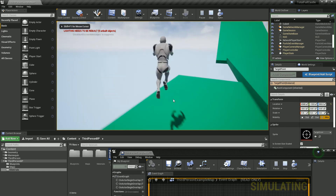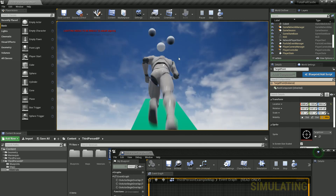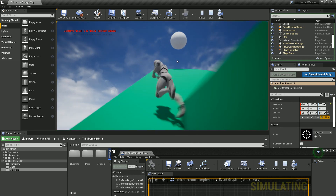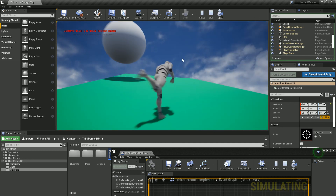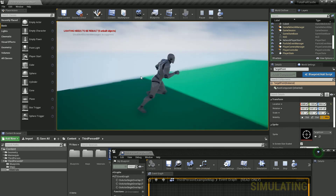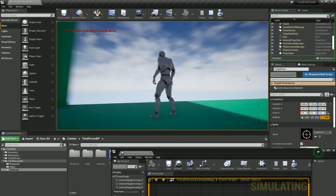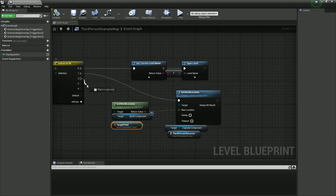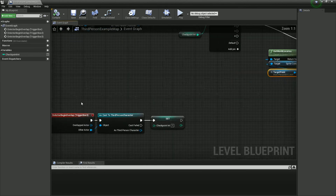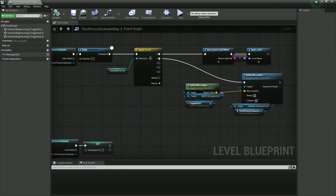Let's give this a test. If I've not hit a checkpoint yet it should reload the level — which it has. However, if I make it up the hill and hit the checkpoint and fall off — notice it's spawned me at the checkpoint. So we could have lots of different systems here, setting lots of these, and basically this right here is all we need to do: set it to the relevant number, and then it's going to do a check. It's a slightly more complicated system but it's going to do a lot for you.